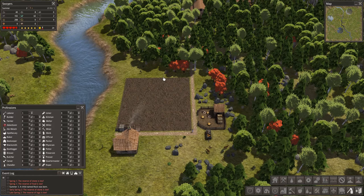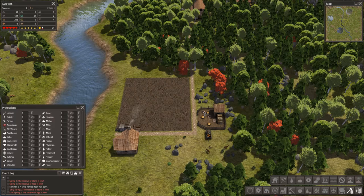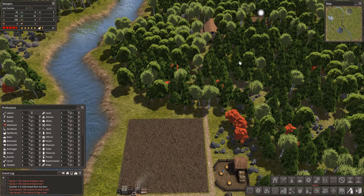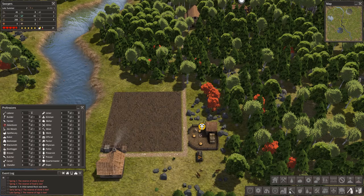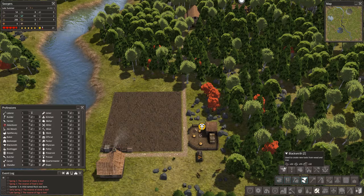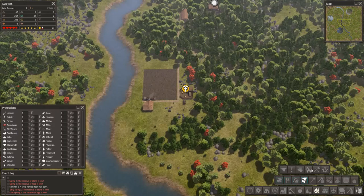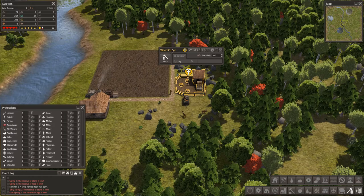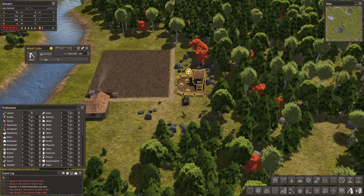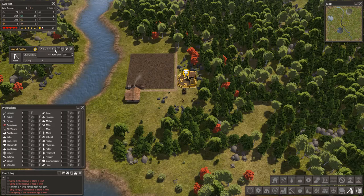This is actually gonna be an issue — at the moment they have tools which means they can do their job reasonably well, but tools will wear down and at some point they need replacements, which I need iron for. To make tools you need a blacksmith, which needs 32 iron and 55 stone. Stone is the bottleneck in this game, at least according to my experience — so more stone, get it.